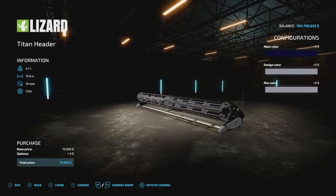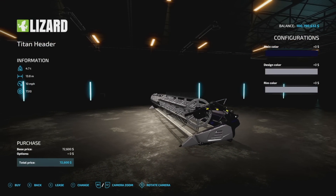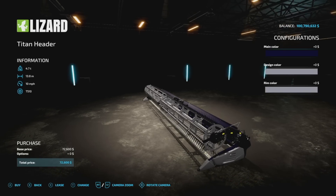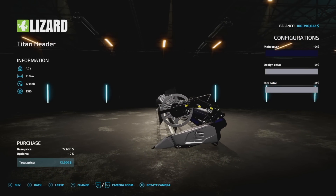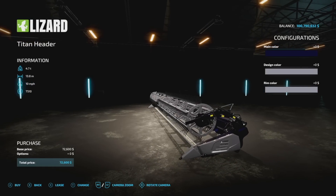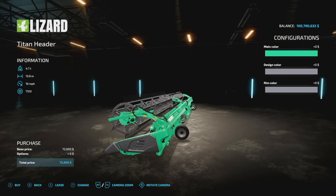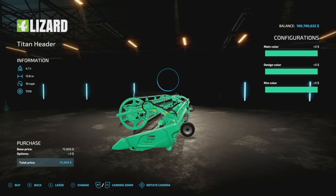The header is 12 slots on consoles. It's 13.8 meters and runs at 10 miles per hour — so without any external mods it goes four miles per hour faster than normal. You've got toothpaste color options for the header as well, including the design and rims.